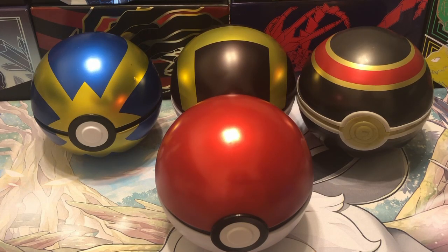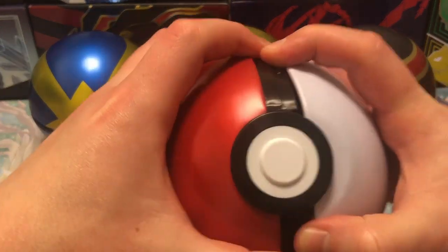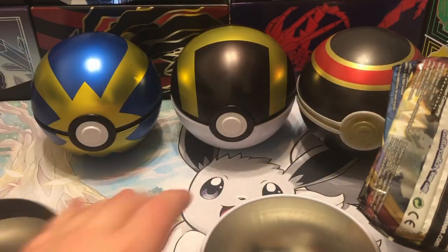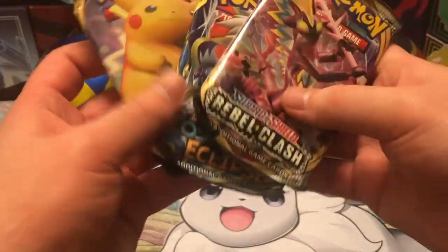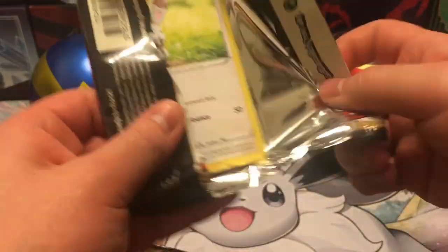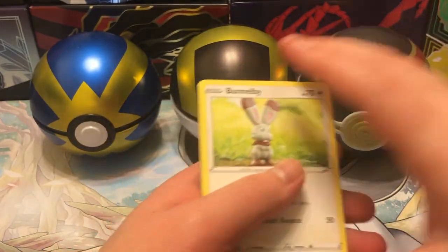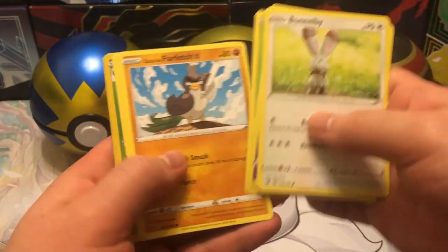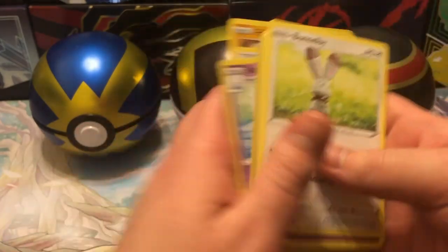Welcome back to another video. Today we'll be opening up some more Pokéballs, so let's get right into it. Starting off with just a normal Pokéball - go ahead and throw that to the side. We got Rebel Clash, Cosmic Eclipse, and Fist Voltage. Let's see what we got inside. Code card. Let's see - Sirfetch'd Galarian hollow. All right.